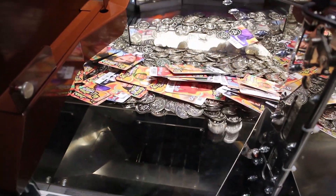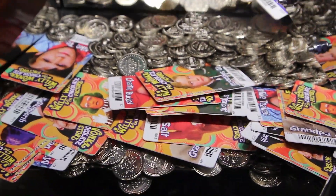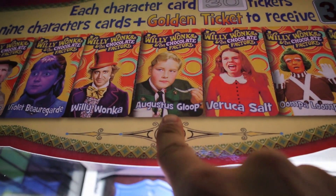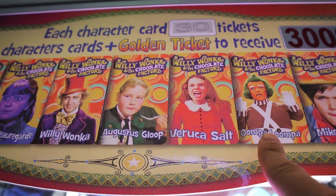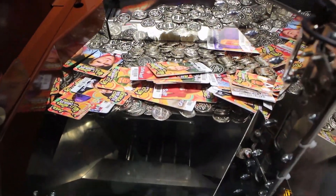That was an Oompa Loompa. If it would have been another Augustus, that would have been ridiculous. We got Charlie — we have like 600 of him. And he's moving forward pretty fast, as you can see. So we're getting there, guys. We need Augustus, Veruca, and an Oompa — all three. And they're all pretty much bunched right here: there's Veruca, Augustus there, and there's an Oompa Loompa. Let's see if we can get these three cards — that's an entire full set.